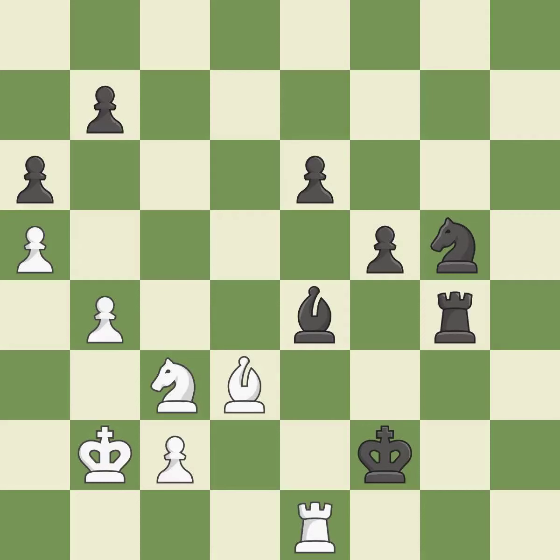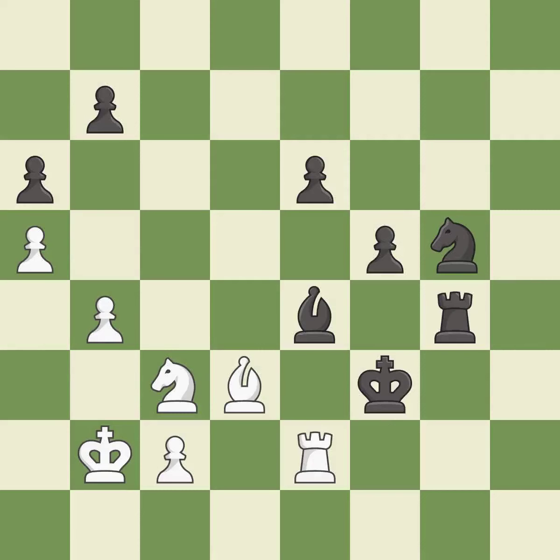This evades the check from the rook — it is best. This moves the rook to safety — it is excellent. This evades the check from the rook — it is excellent. This is a fair move — it is good. This exposes an attack, threatening a pawn — it is good.